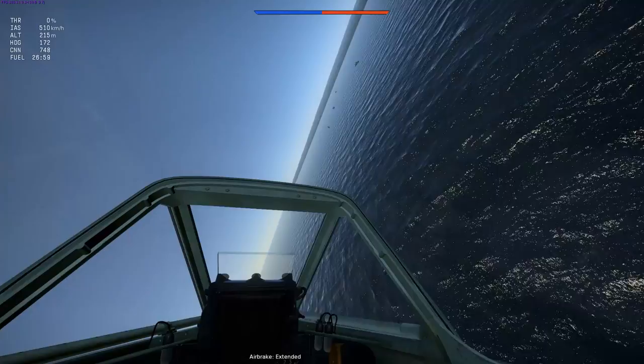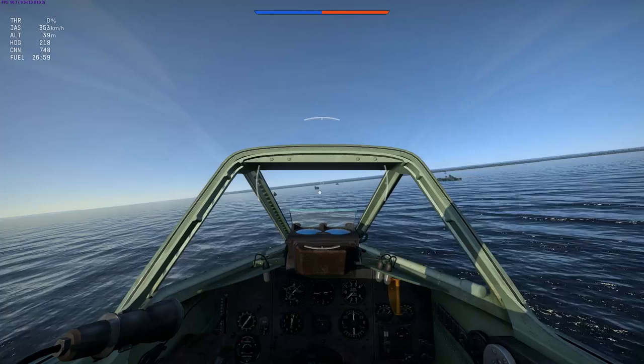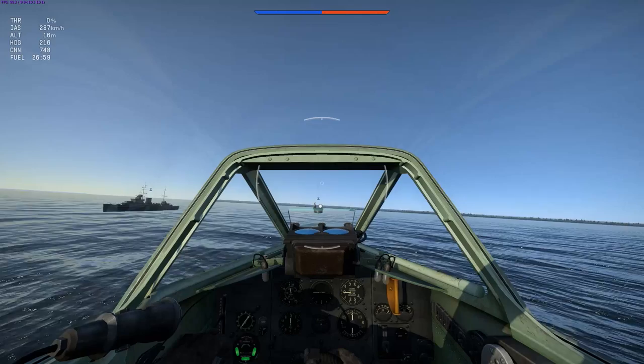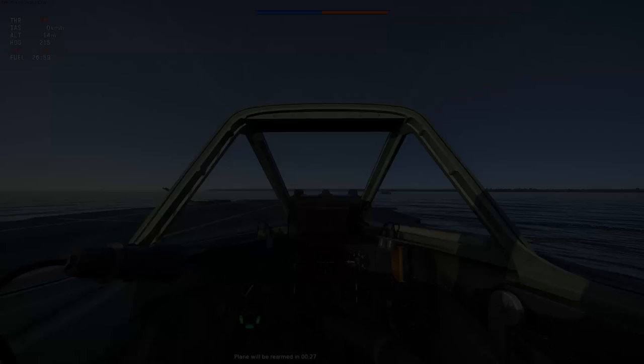Landing on a carrier makes things a little more complicated, but it isn't too difficult. I'm doing it here in a Sea Meteor — or Sea Jesus as I refer to them — to show you that you can do this with a jet just as easily as with a prop. Approach the carrier; I'm using spacebar to look over the front of the aircraft for a better view. Do not use landing flaps when approaching a carrier landing, because you want to be keeping your aircraft very low. As you approach, the hook will grab the cable — and that's a perfect landing.